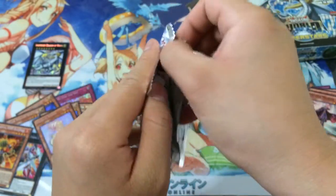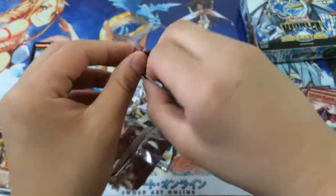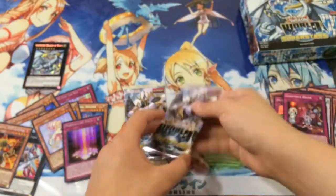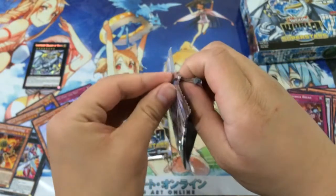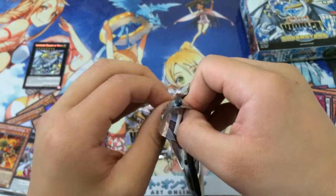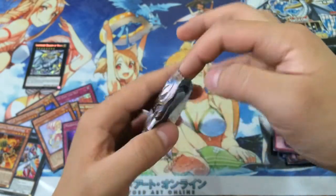I'll just tear it. Goddamn. Honestly, we have a Marshalling Field as our prismatic secret. Humpty Grumpty. Heroic. Mega Fan Beast. And a Ghost Trick. Next pack. These things rip so easily — that's kind of annoying. Let me know if you guys ever try to save the pack art on your packs as well, and how you deal with this nowadays.